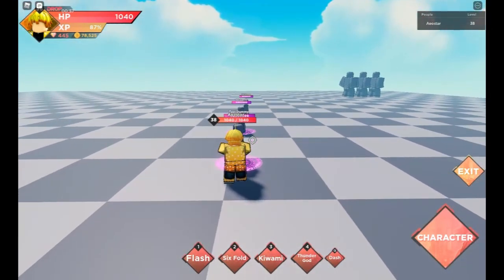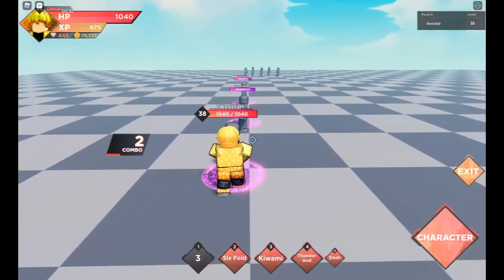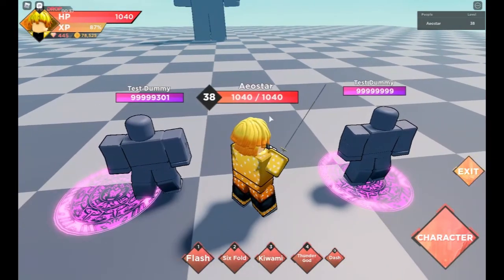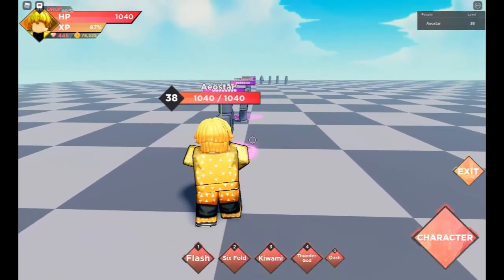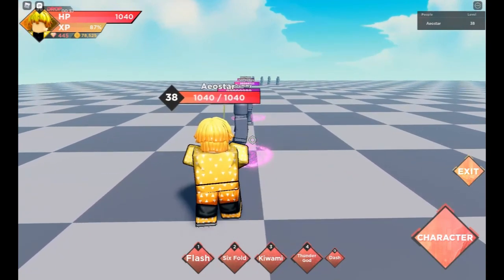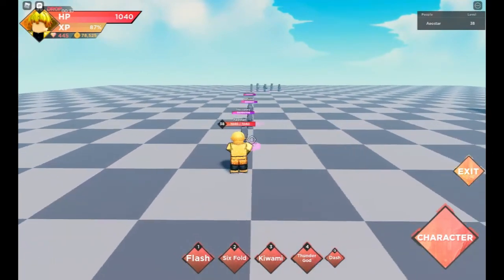Let's use Thunderclap — it's basically Flash, number one. It's so hard to see the damage, but quick math: they have 900 HP, we did like 600. Yeah, 600 — basically 600 damage with the Flash, for like a level 26 card, that's what I have right now for damage. That's pretty good.